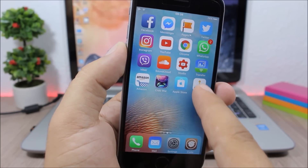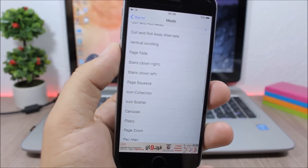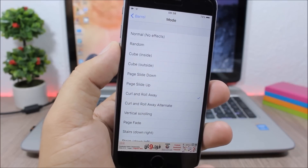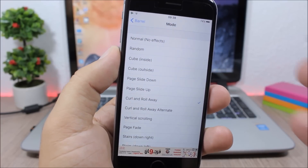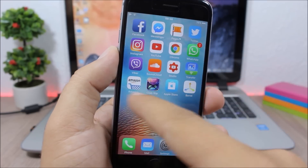The animations look pretty awesome. If you go to Barrel in settings you can change and choose different animations — you have a lot of animations to choose from. If you want to disable it, just click Normal / No Effect and you can disable this tweak.